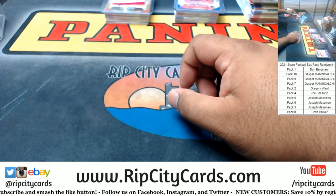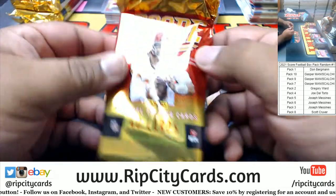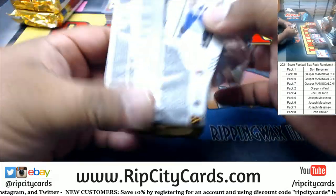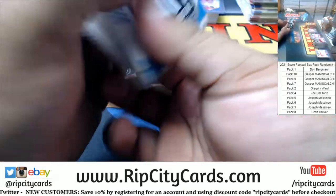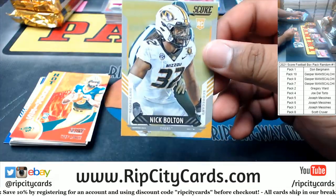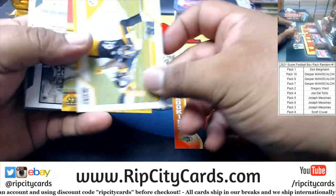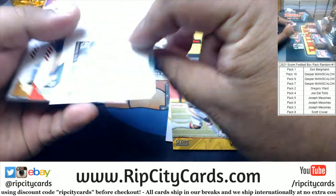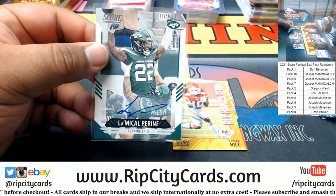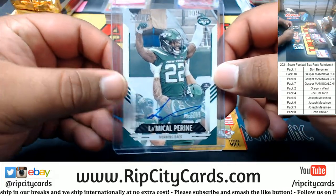Next up is Gasper. Good luck. Start with pack 7 — that was ugly. Got a Nick Bolton scorecard. I see — oh okay James, I still don't know what account I linked to that, so for all I know it's going to the boss man, which was not my intention, to be honest. Supposed to go to me. Anyway, Michael Perrine autograph right there.